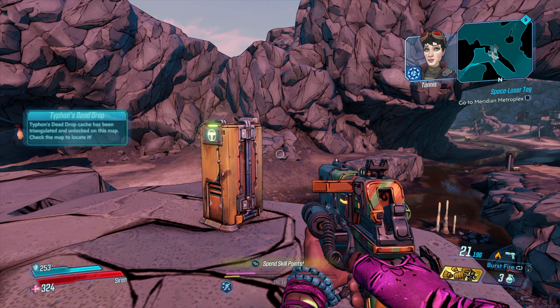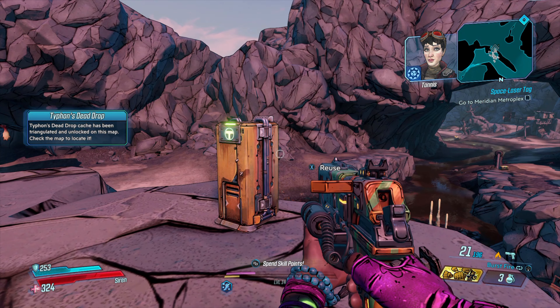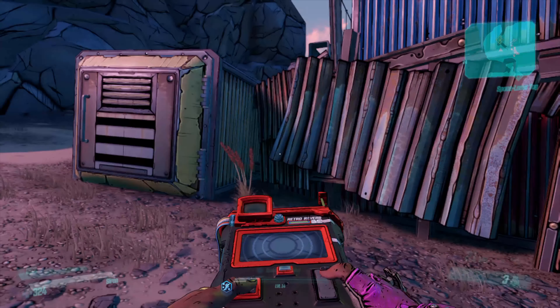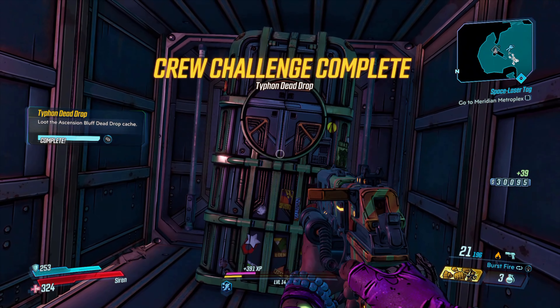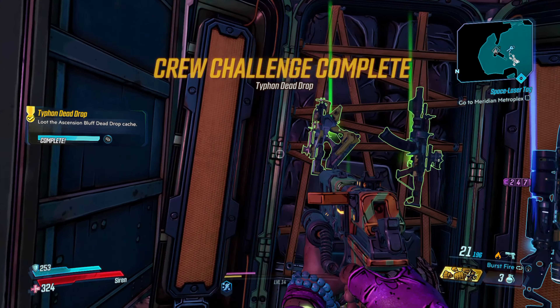As soon as Tanis is done telling me where it's at, it's going to appear on the map. The dead drop is probably the easiest one to find out of all of them, and here it is right here. You're going to jump up on this little crate, walk inside, and there it is — simple as that. Hope this was helpful; if you like the video please like and subscribe.